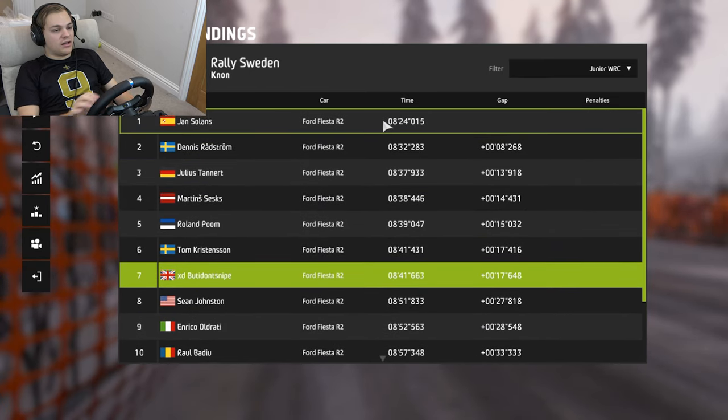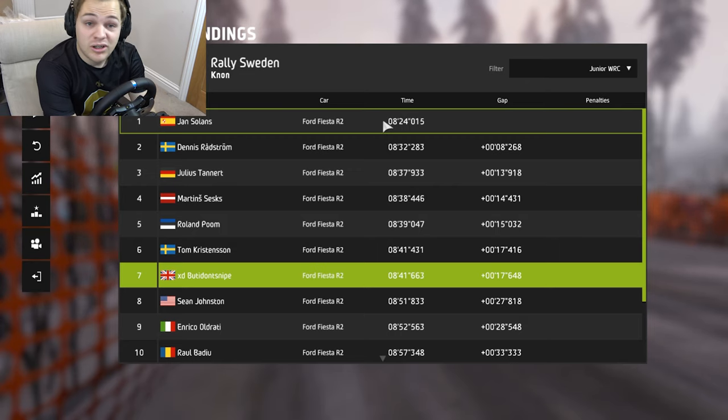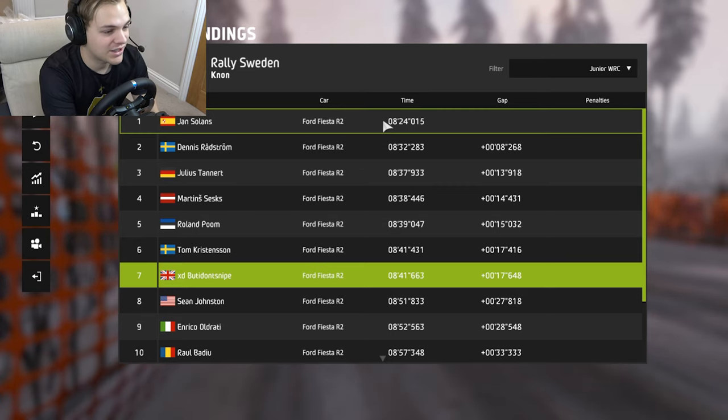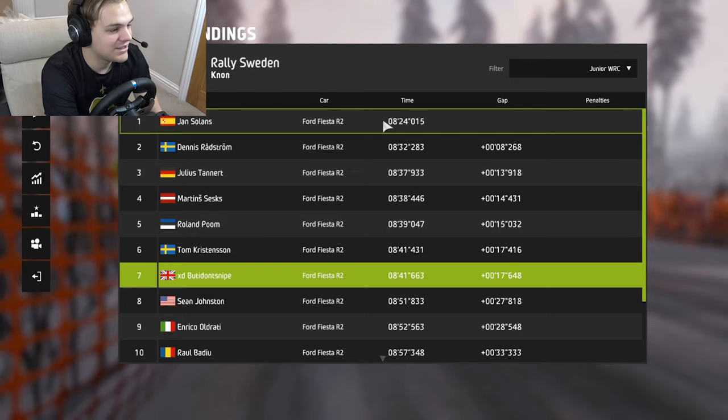If we just got 3 or 4 more seconds we would have been inside the top three — definitely if I was going to do it again I'd make that time up. All in all, I think we just need more practice in this car. This Ford Fiesta R2 is just so slow — it's got no power, no grip, nothing. It's virtually a bobsled with wheels. Thanks guys for tuning in — hope you enjoyed it. I know the car is pretty depressing but had a little bit of fun out there. It was good to get back in the Junior WRC car. Until next time guys, I'll catch you later.